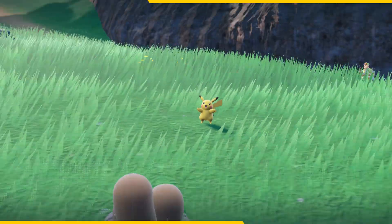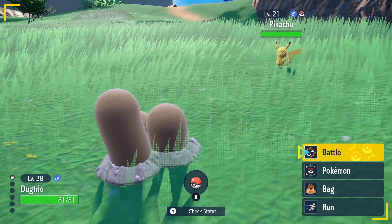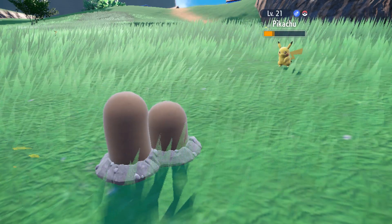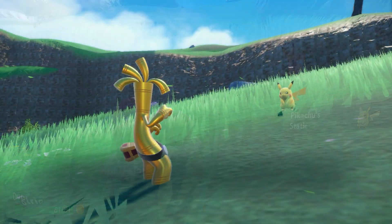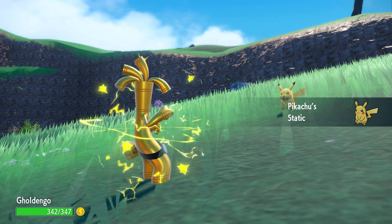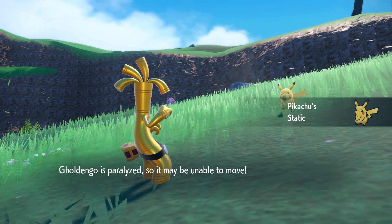If you decide to normally battle the Pikachu and use Thief or Covet against it with a Pokemon that isn't an electric type, there's a chance you get inflicted by Pikachu's ability Static, which has a chance to paralyze the attacker that makes direct contact.